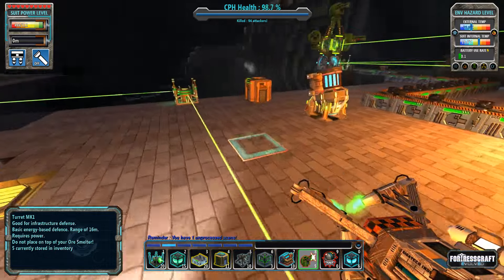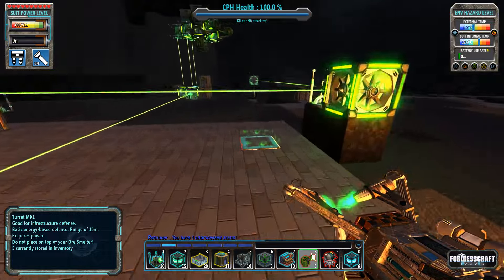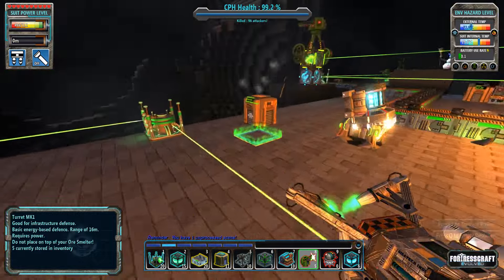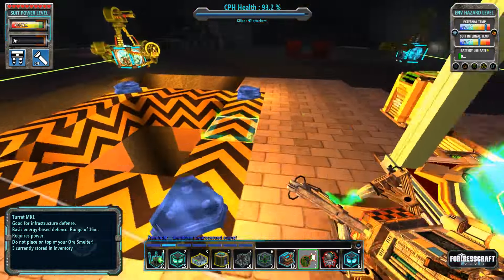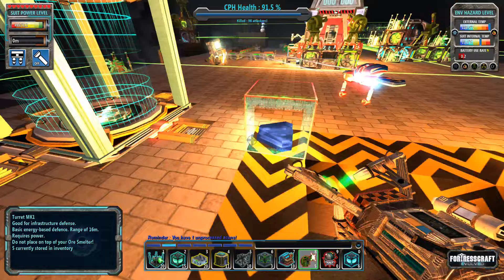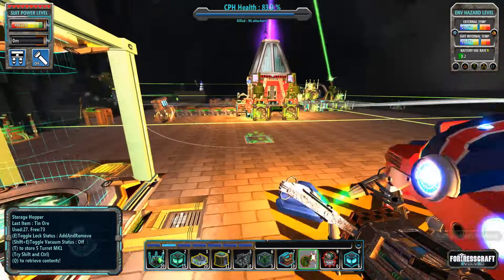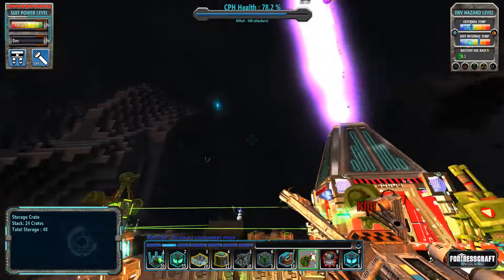Hello ladies and gentlemen, welcome back to FortressCraft Evolved! I'm here with Togi. Today, Togi is going to set up some of the new ore processing for nickel, gold, titanium, and maybe crystal — though maybe not this episode.